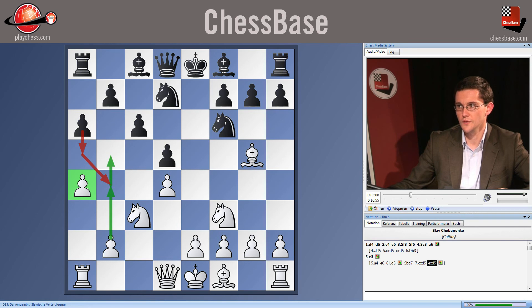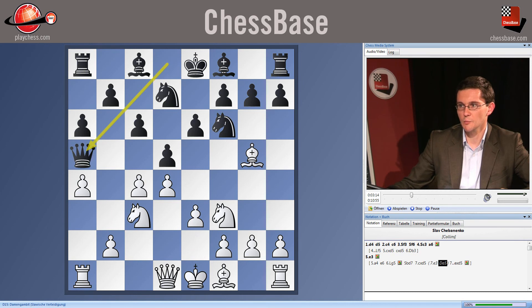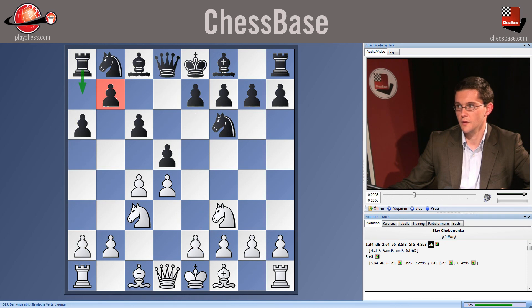So that's an interesting option. If White plays e3, Black can play queen a5 with a type of Cambridge Springs defense — one which is arguably worse for White than the normal Cambridge Springs, because the pawn on a4 means White doesn't have a3 to kick a Black bishop that appears on b4. So a4 is an interesting move.